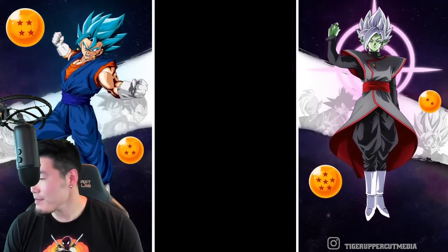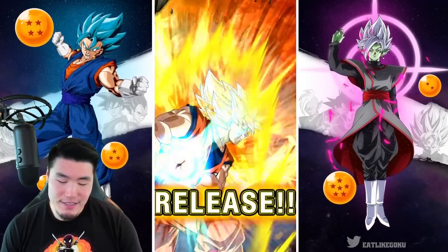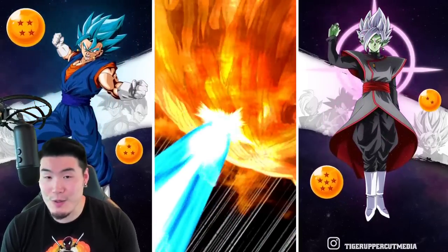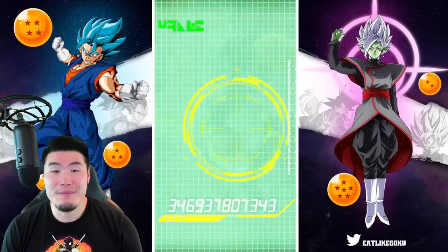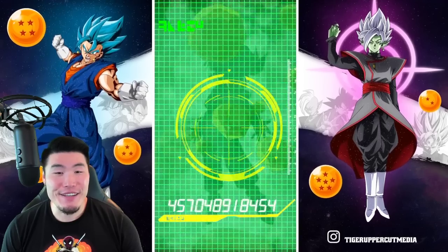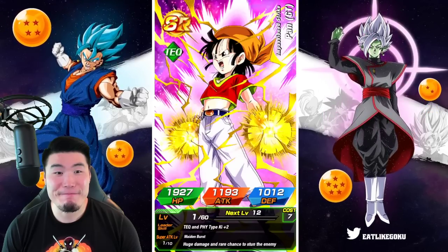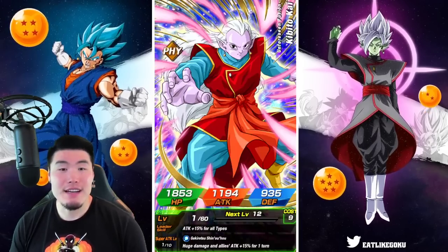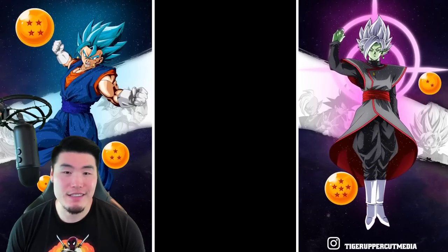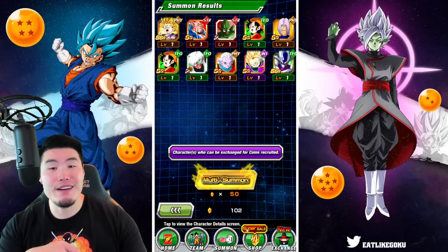Okay, we're doing one more. I have to, man, I can't leave off like that. Can we at least get a Chiaotzu in there, man? Why just Tien by himself? Okay, at least this one's a Super Saiyan 2, which is better than just seeing Super Saiyan 1. But not by much. No fake out there either. And that's it, guys. I can't do another one. This banner is just not worth it. You know what I also forgot? We could be getting Ginyus on this banner, but we're not getting Ginyus.